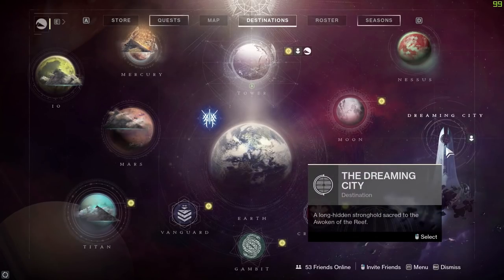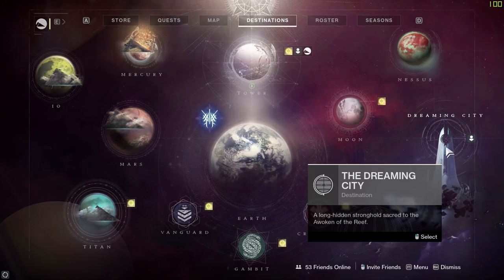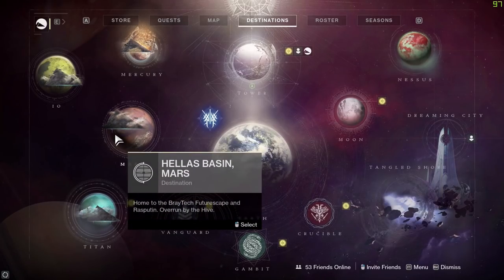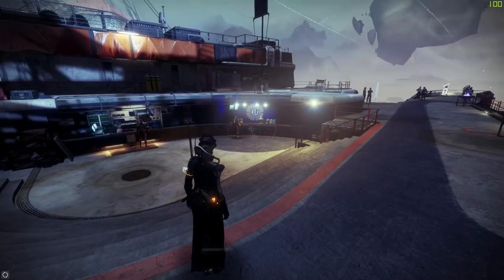In the Dreaming City, this week is Week One - the curse week. The ascendant challenge is in the Gardens of Esila. Don't forget to run over to Petra Venj and get your bounties first. If you're interested in Escalation Protocol on Mars, this week the shotgun is dropping, so if you need that in your collections this is the week to farm for it.